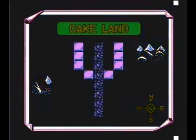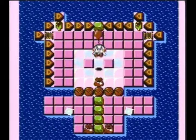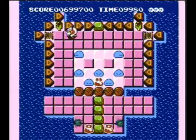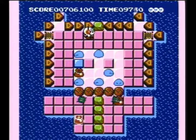Now I want ice cream, but I just ate! This stage - see those arrow looking things? If you knock the blocks into those, they will be destroyed instantly. So don't bother thinking you can kick them into that.